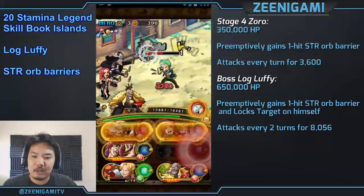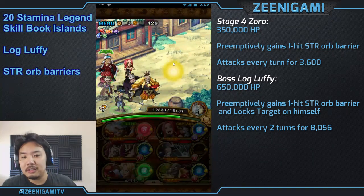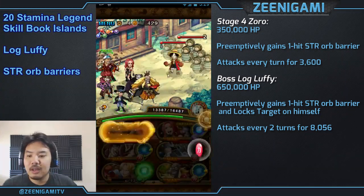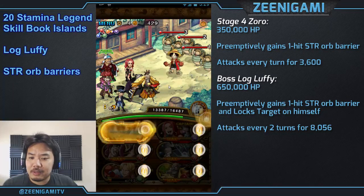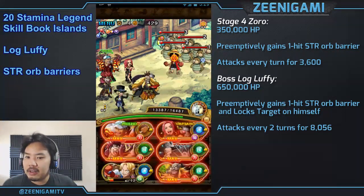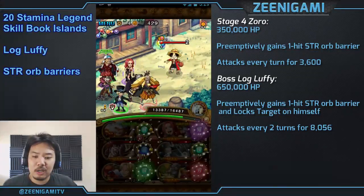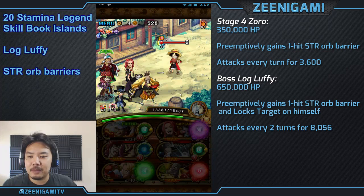Since he has the berry, always start with a red orb — attacking without a red orb will do nothing at all. Against Luffy, Luffy has 650,000 hit points. The Dugongs behind him will have about 900,000 hit points. He'll force you to attack him, so you want to take the Dugongs out with a special ability. Akainu will take him out easily.